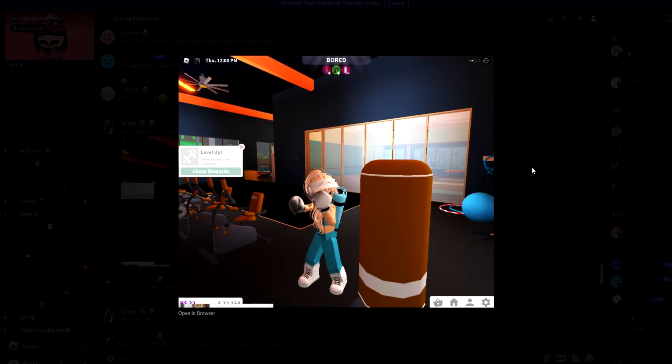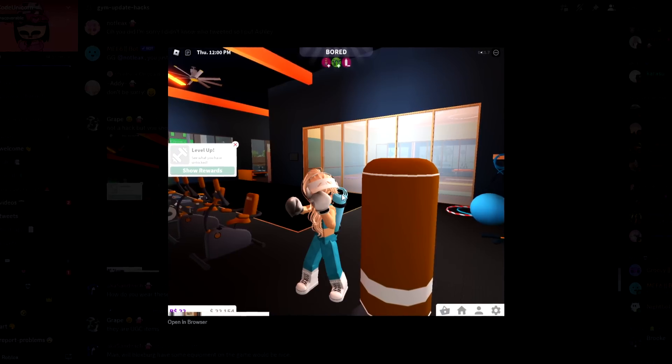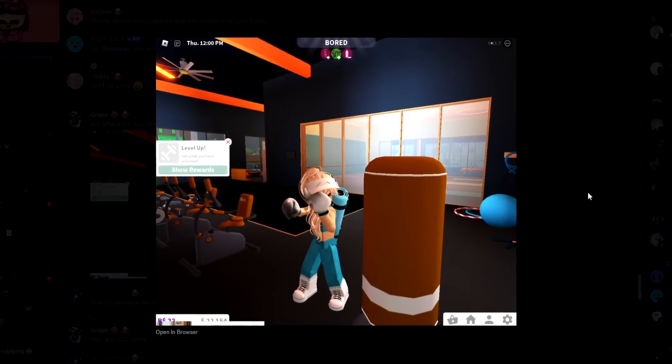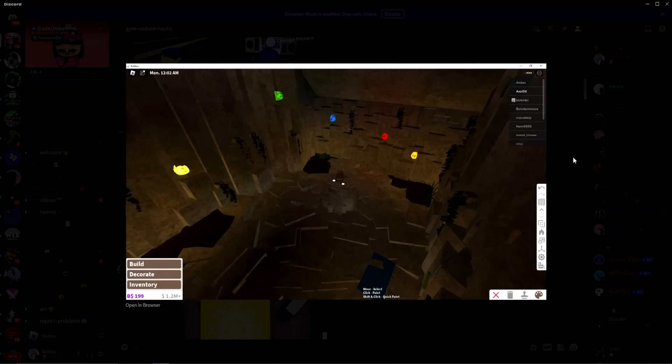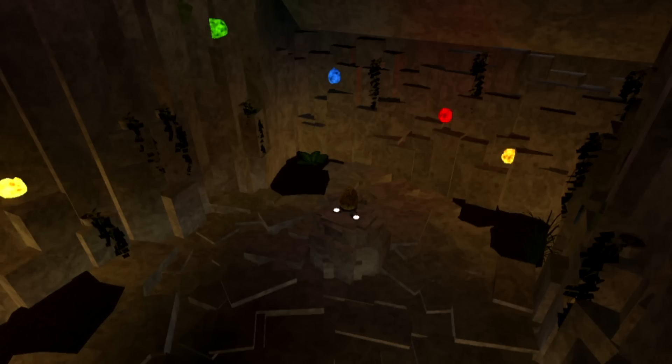When you go boxing there are UGC items — boxing gloves — you can wear while punching things, which is a fun little role play aspect. Also, someone named Axelot used the new salt crystals as cave crystals. If you have a cave, you can use them as crystals and they look really good because they're very bright.